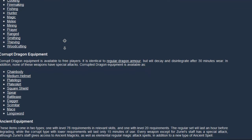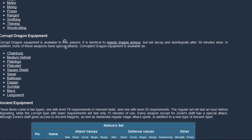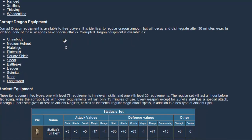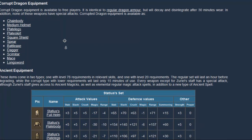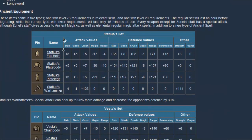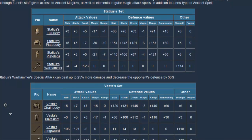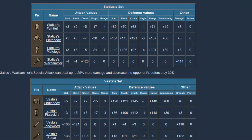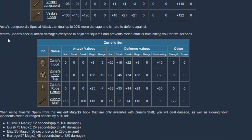They also drop corrupt Dragon equipment. This is just like normal Dragon but it breaks after 30 minutes — it's quite good, and especially if you get the Dragon Scimitar, as that's worth around 3 mil. Then there is the Ancient Warriors' equipment, which is the thing most people come here to get as it's worth the most. The best item, the longsword, is worth around 30 mil. This gear is mainly used for PKing but it holds very high value, so I would highly advise trying to aim to get this.